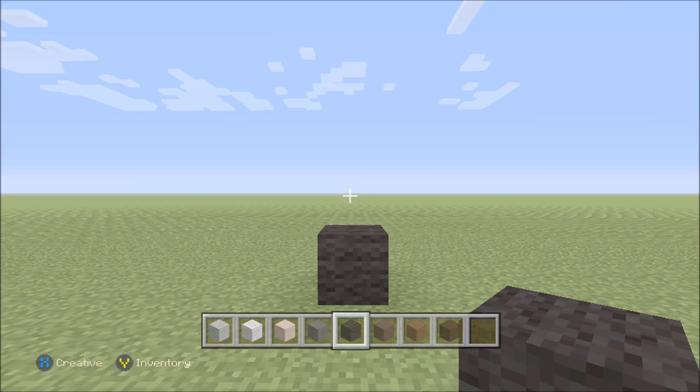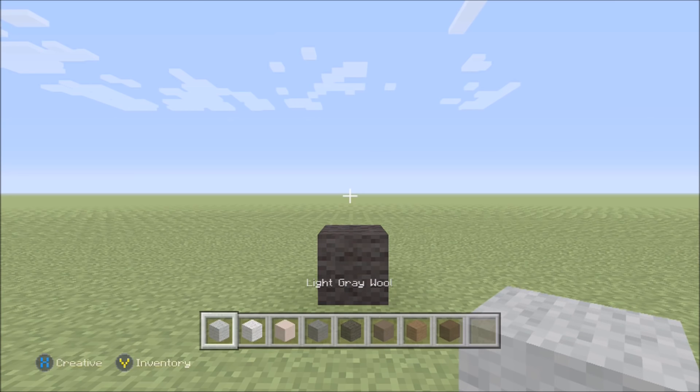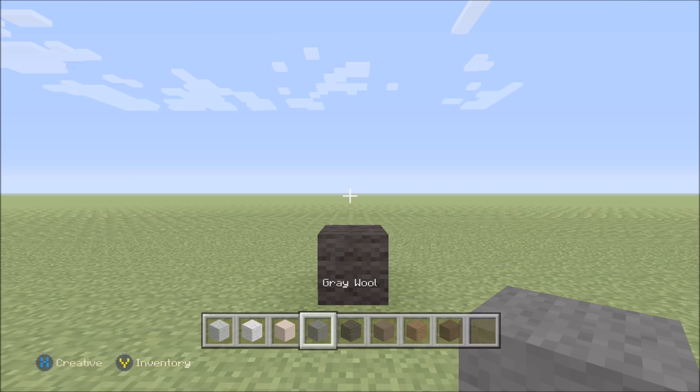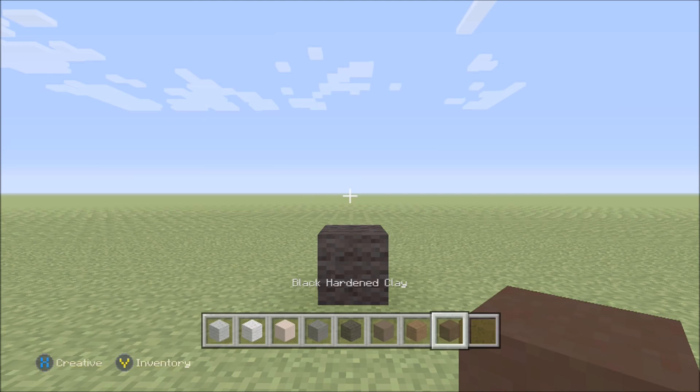For this build we need quite a few different blocks. They are light gray wool, white wool, white hardened clay, gray wool, black wool, gray hardened clay, brown wool, and black hardened clay. When we get up near the head, we're actually going to have a block change, so I'll go ahead and show you that when we get to that point.